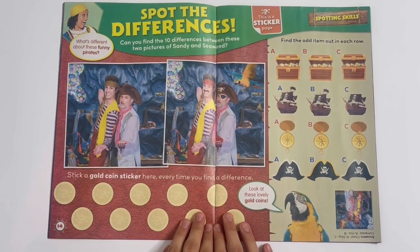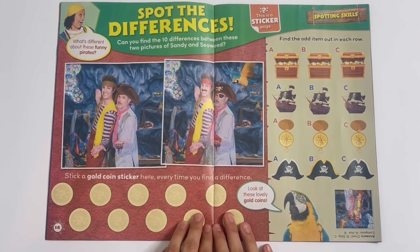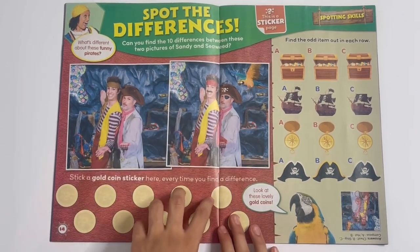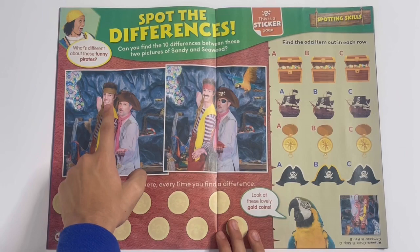Spot the differences. Can you find the 10 differences between these two pictures of Sandy and Seaweed? And you have to stick on a golden coin sticker when you find the difference. Like there's Squawk the Parrot in that picture but not in that one. You can see that Seaweed's got a moustache, but in this one he hasn't.